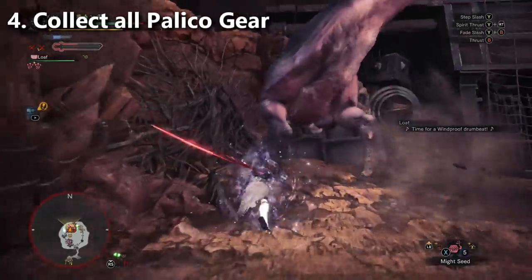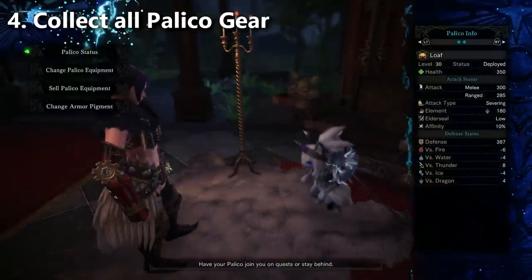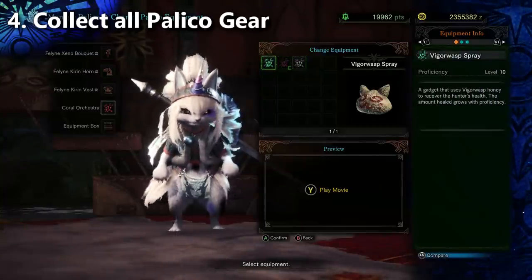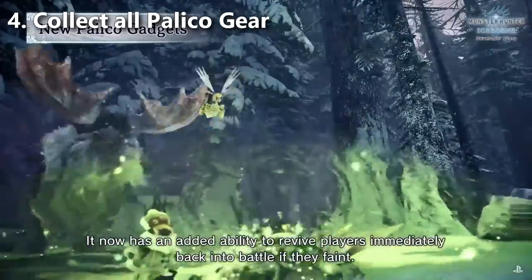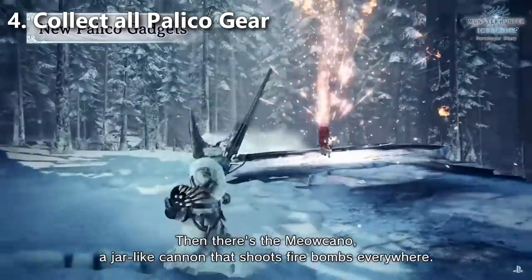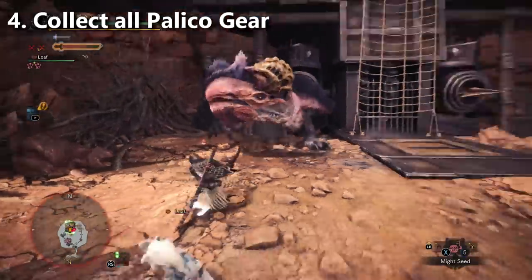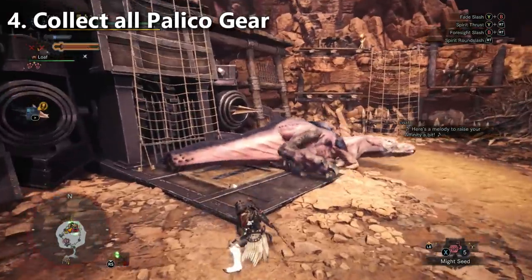Number four: collect all of the Palico gear. I spent about 2000 hours in the game before unlocking all the Palico gear on my Xbox, and on my new PlayStation account I only have the vigor wasp spray. The Palico gear is going to be especially important when Iceborne launches because they've all been buffed with upgraded versions of their abilities. Vigor wasp spray gives a revive; Shield Spire has some kind of new scarecrow thing; Mialatov cocktail has a firework multi-hit explosive. We're still waiting to learn about the plunder blade and choral orchestra, but the point is they're important and you're going to want them already unlocked when Iceborne comes out.